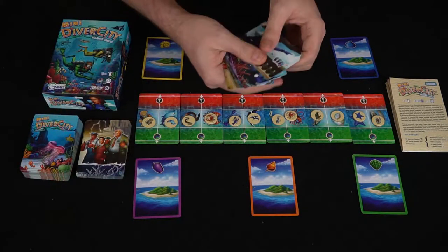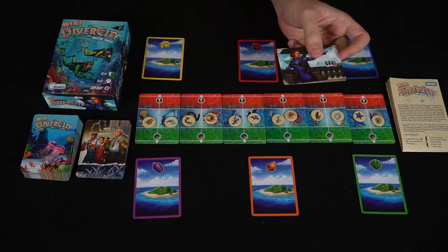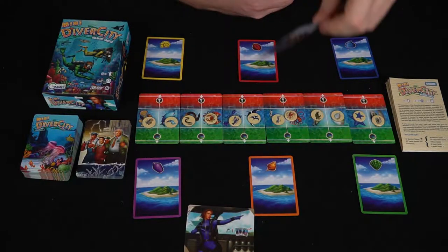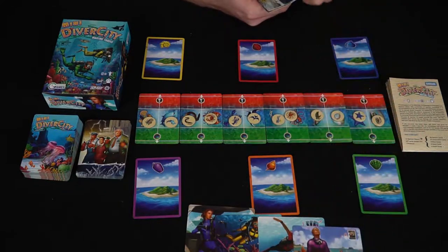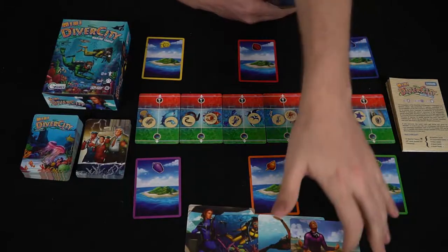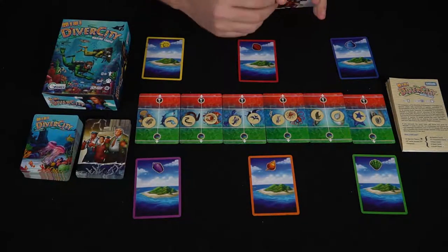Every player gets a random diver card — or depending on the variant, you can play with all of them. They all have a special ability that can be used on your turn. They do different things: it tells you right here what they do exactly, whether it's looking at another player's hand, playing an additional card from your hand, or moving the different cards in a certain order. When you use one, you flip it over.